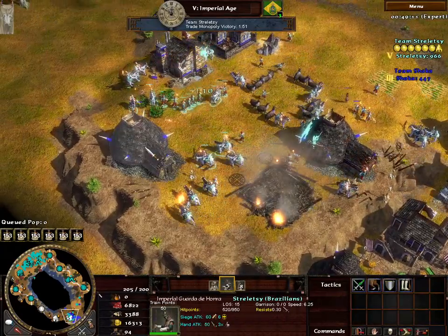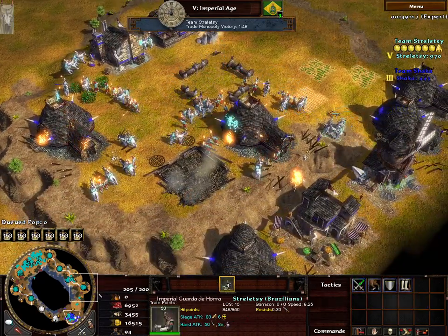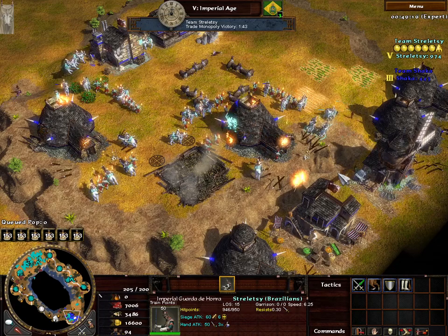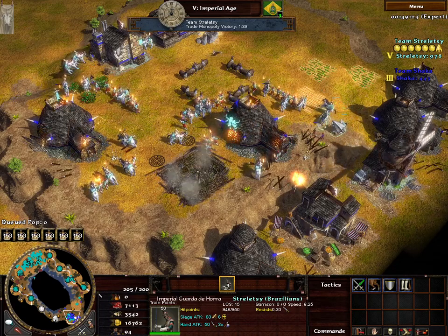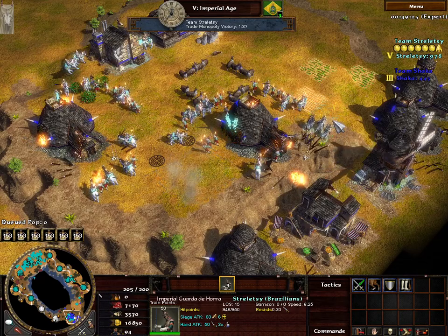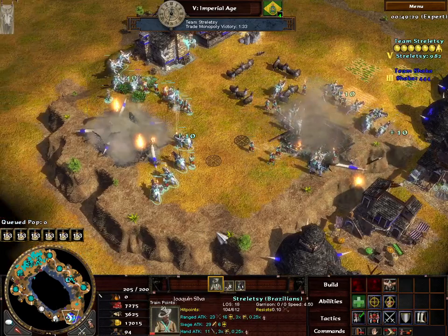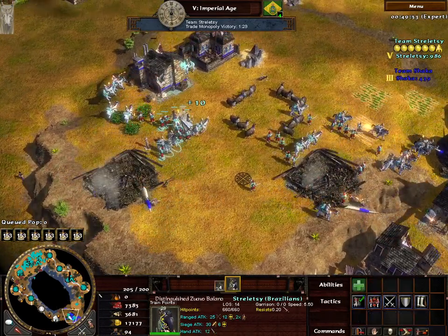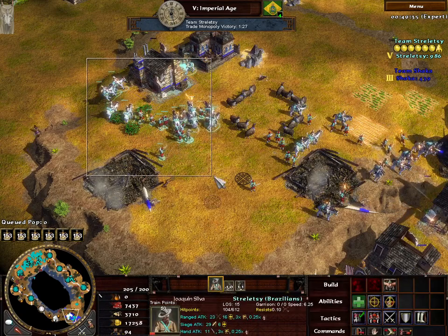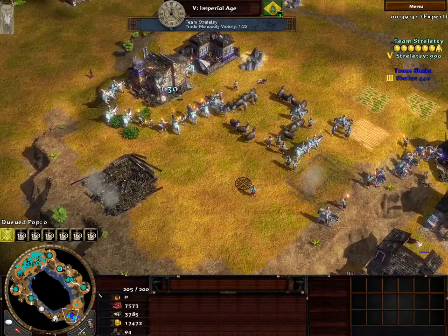I'm definitely excited to use Brazil in team games now and finesse that perfect balance between the trade and the abolition to get super quick early economies. Because once you hit super late game with Brazil, they get really tough assault units, really tough skirmisher units, and really good line units. It's really the late game where Brazil starts truly rocking.